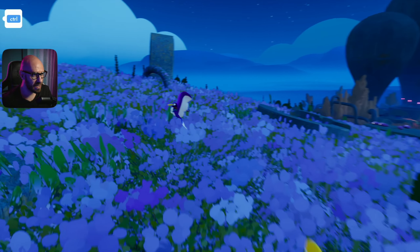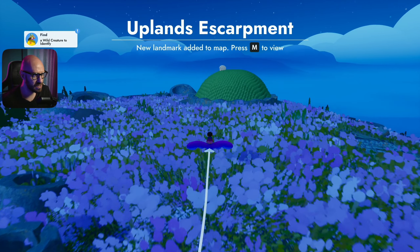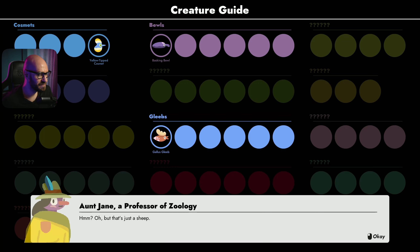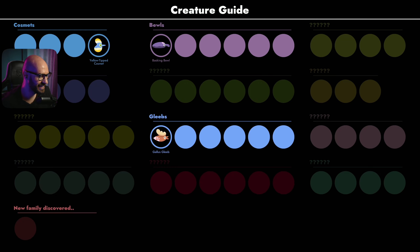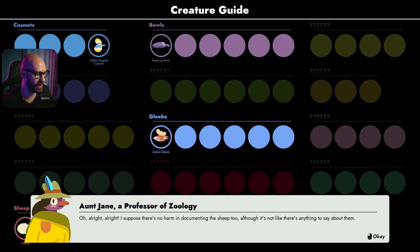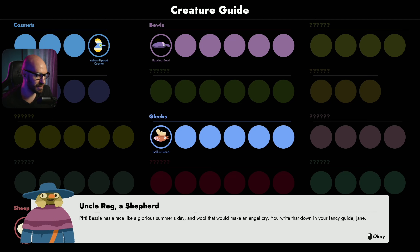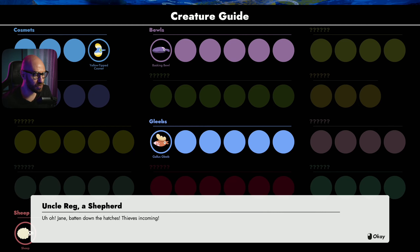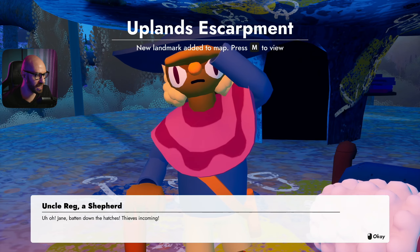We got the Yellow Tipped Cosmet. Making great progress - I need to identify one more. I wonder if I can identify the sheep. Apparently sheep do not come in many shapes and sizes - it's just one. Jane's uncle Rick protests: 'I don't have you talking about Bessie that way!' Jane concedes there's no harm in documenting the sheep too. Uncle Rick insists Bessie has 'a face like a glorious summer day.'